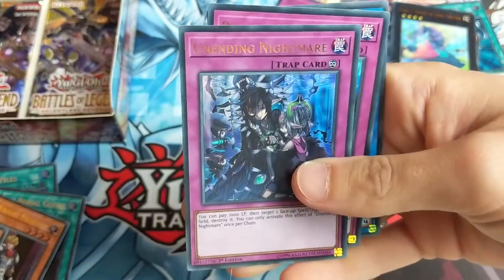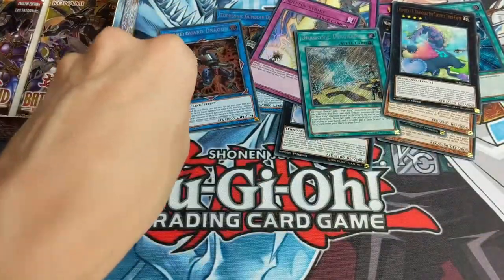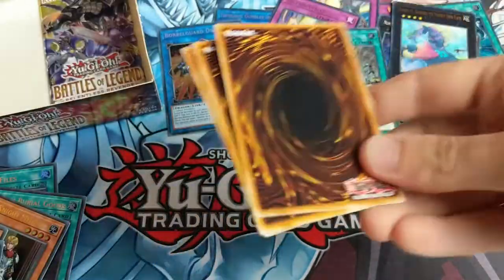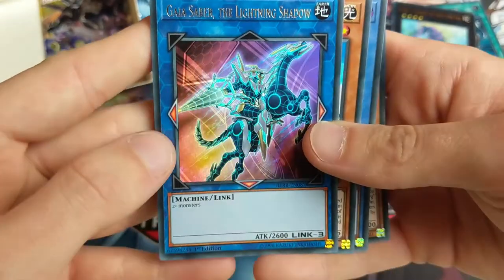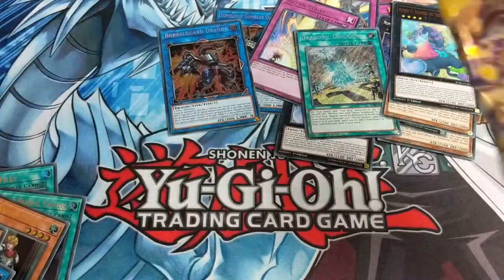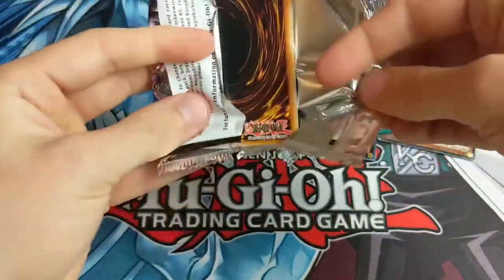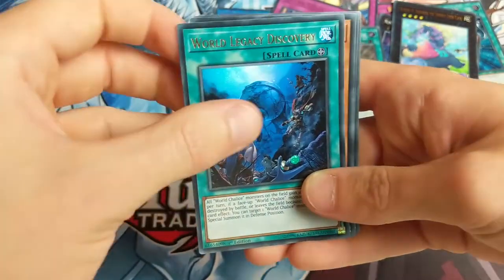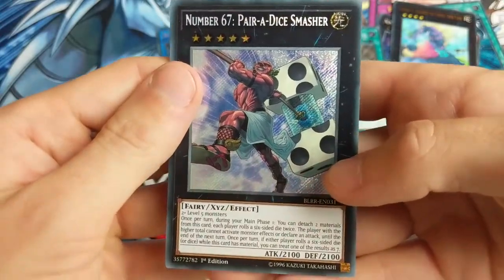Duelist Alliance, Altergeist Manifestation, Litmus Doom Ritual, another Cyber Dragon. Hexatrix - don't know what you do, you can sod off. Three more packs. Neospatian Air Hummingbird, Norito the Moral Leader again, Unending Nightmare, Born from Draconis. Borrel Guard Dragon - amazing secret rare! I didn't manage to get Borrelload Dragon in my Circuit Break unboxing, which was gutting. Dark Saviors went particularly well. Iron Hans, Gaia Saber the Lightning Shadow - that has no effect whatsoever, that's weird. Cyber Eltanin, Litmus Doom Swordsman, Hexatrix again.